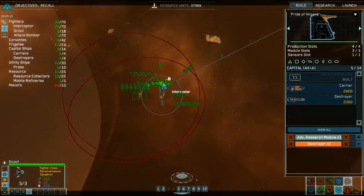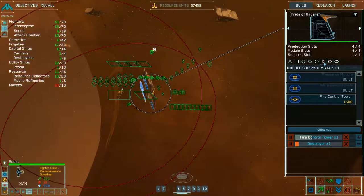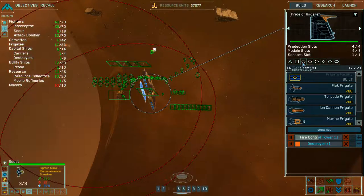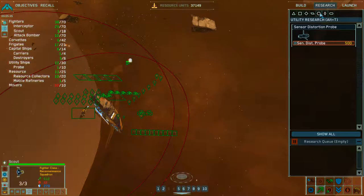All right, that's it. Retirement confirmed. Mothership advanced research module complete. Destroyer complete. Bomber squadron complete. Fire control now. Basically the mothership has everything. Upgrade complete. Now it's research — tons of research that we need to do.